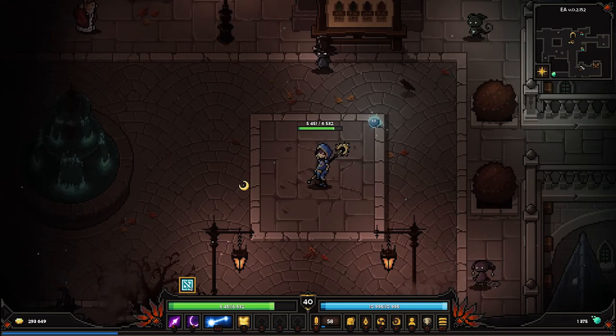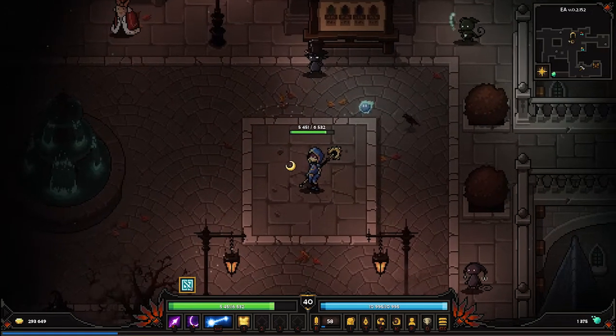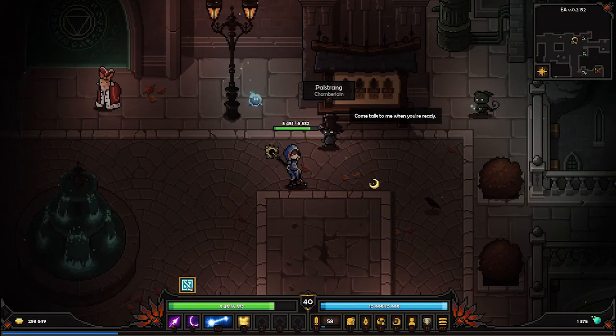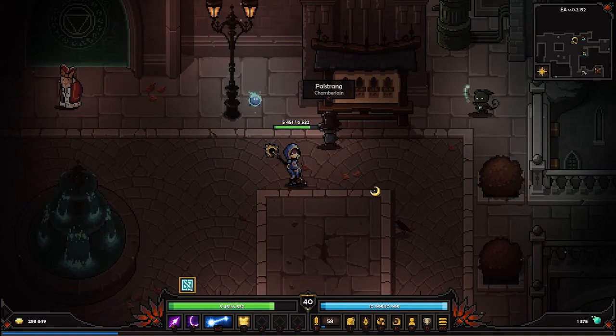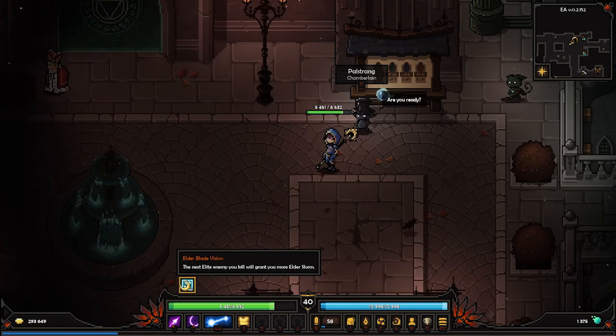Hello and welcome everyone to another episode of Let's Try. We are playing the Slurmancer. In the last episode we got to floor 50 in our temple and we unlocked another slot in our temple NPC. We got this buff, or we upgraded it to get this kind of buff.